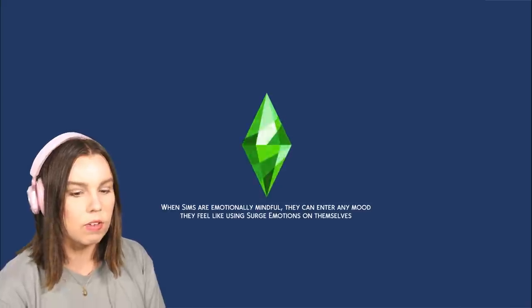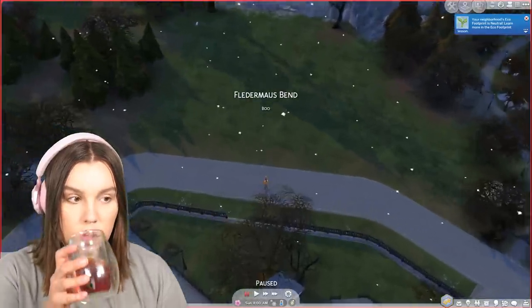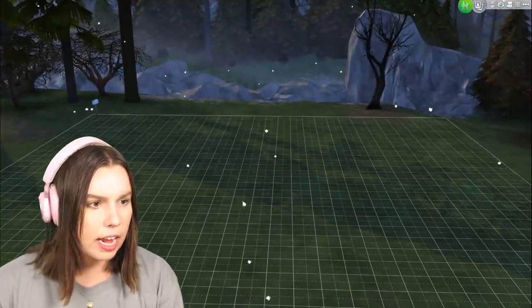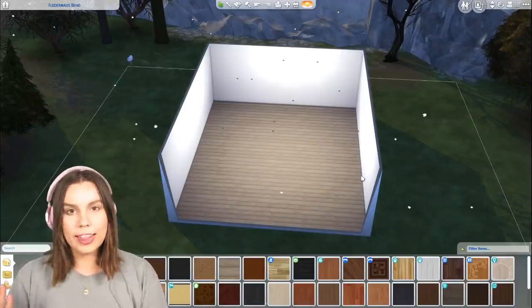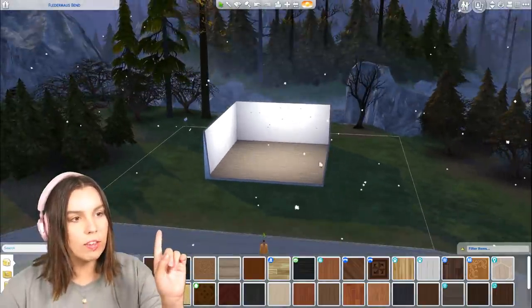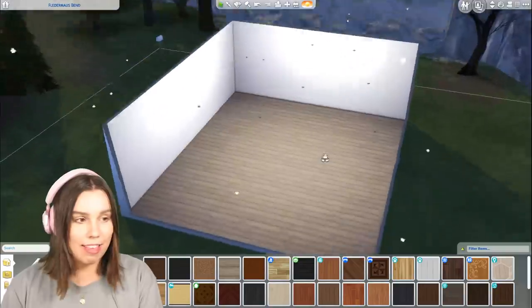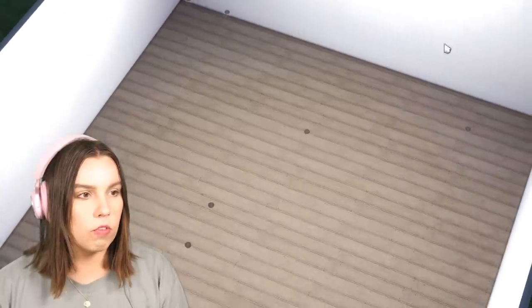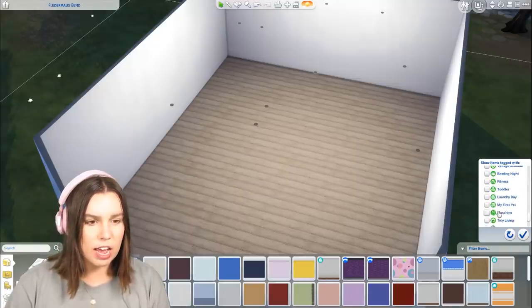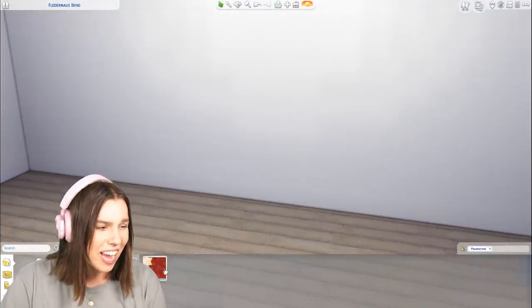Forgotten Hollow is already dark and moody, and it's snowing in spring — does that happen anywhere? I totally forgot that going into a dark moody neighborhood makes it tricky to see the assets. So I just built this lovely box with very strategically placed lights. Keep in mind this is a stuff pack, which looks like it has a lot of gameplay in it, so I'm not expecting too much in terms of build and buy.